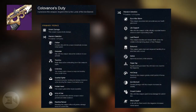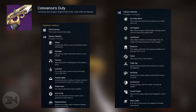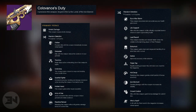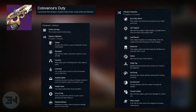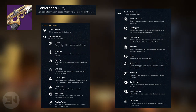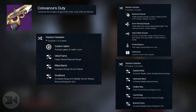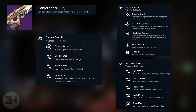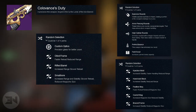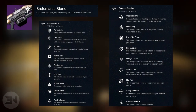Next we have the scout rifle Colovance's Duty — again no burn damage. The first random selection perks are: Outlaw, Grenadier, Furdite, Underdog, Gorilla Fighter, Hidden Hand, Army of One, and Reactive Reload — Reactive Reload is going to be awesome on that. The second set has: Eye of the Storm, Life Support, Last Resort, Exhumed, Icarus, Triple Tap, Hot Swap, Zen Moment, Crowd Control, and Who's Next. I feel like Reactive Reload and Crowd Control are going to be disgusting on that scout rifle. Perk options also include explosive rounds, armor piercing rounds, high caliber rounds, perfect balance, field scout, and various stock and magazine choices.